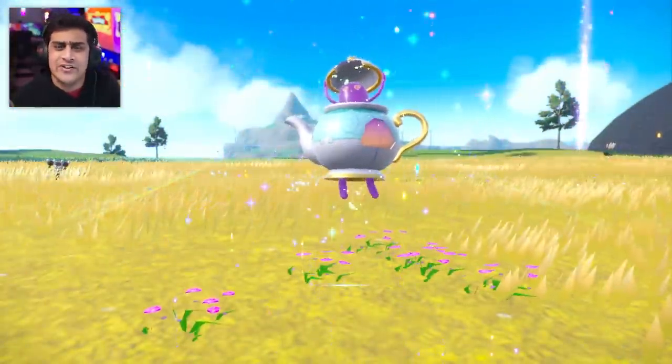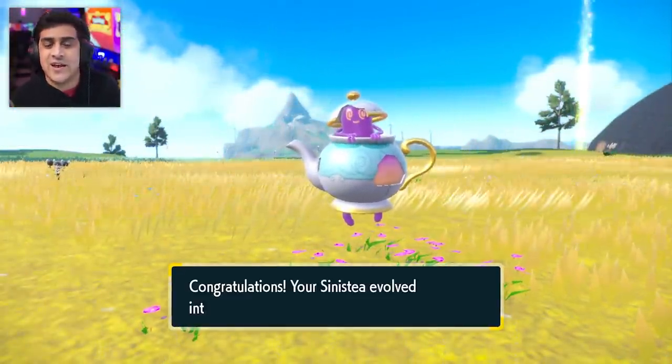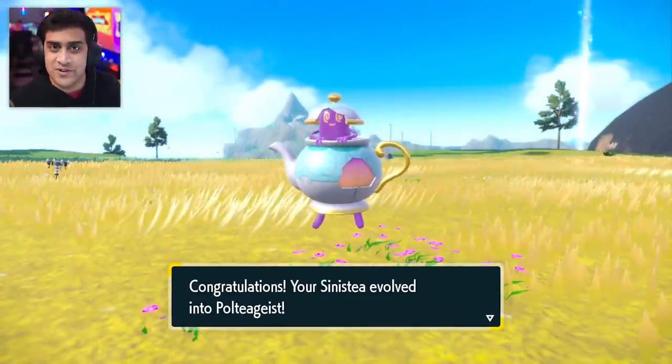If that item's not there and you already used it, you can just go ahead and day skip in the markets or the auction place in order to get it. Now that you have your Sinistea, you're going to need to start getting it ready for battle.